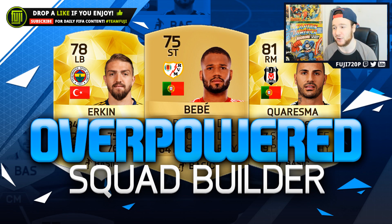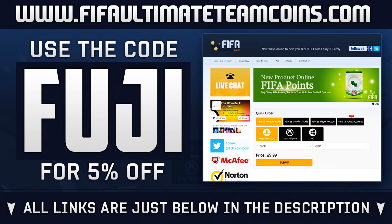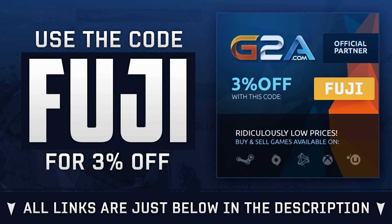If you need coins to afford this team, check out People Ultimate Team Coins — link in the description. For game codes, head over to G2A and use code Fuji for a discount.